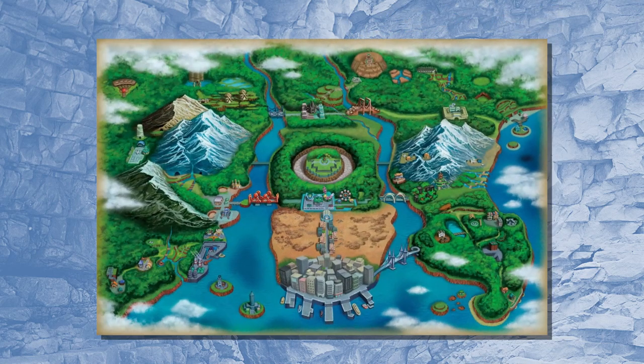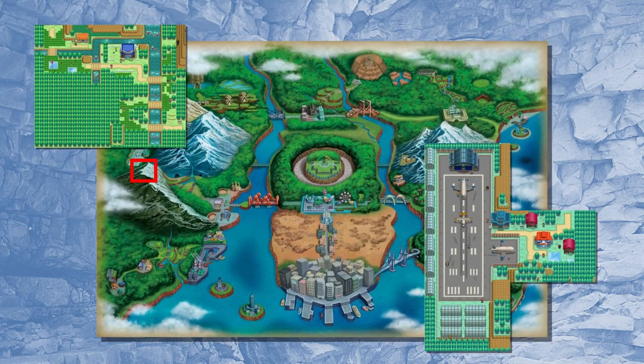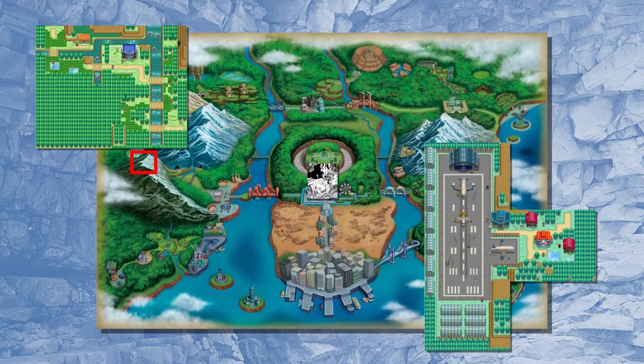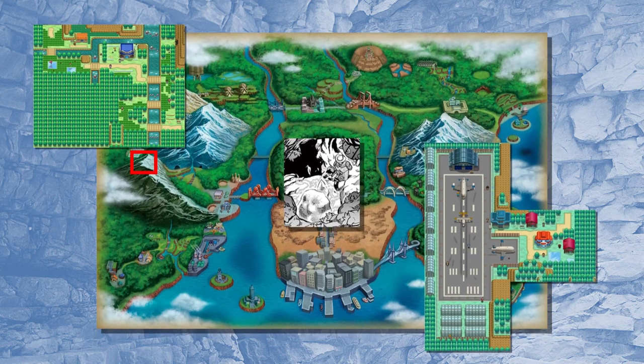Let's talk about what a Pokémon food web would look like in Chargestone Cave. Chargestone Cave is located in western Unova and connects Route 6 with Mistralton City. It is characterized by having a special magnetic field and contains stones that either generate or have stored electricity.